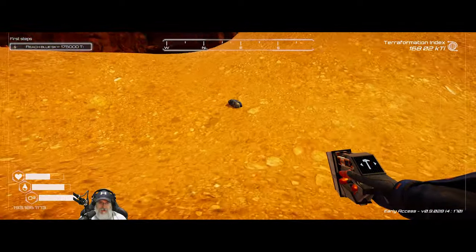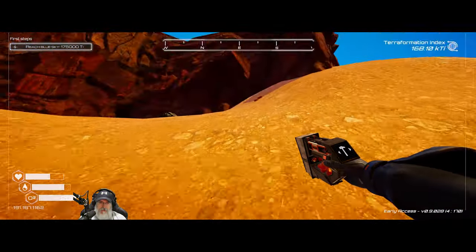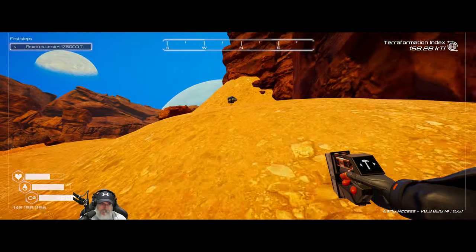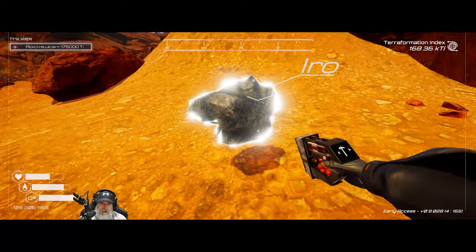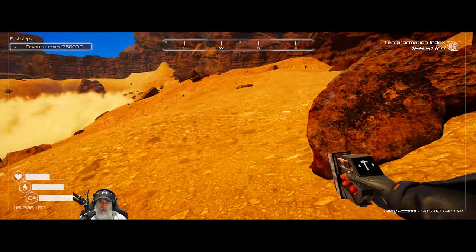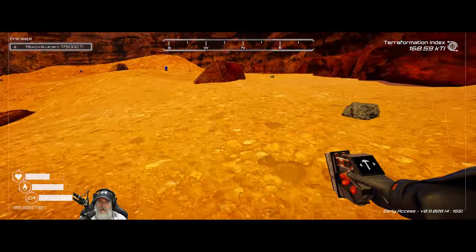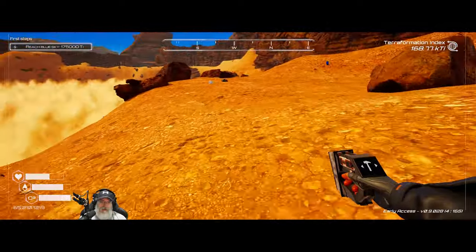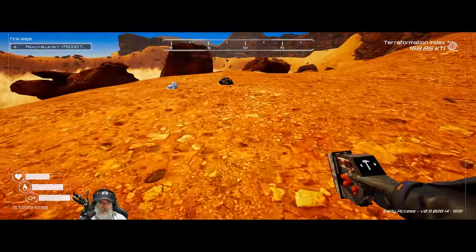There's another iron there, and another iron there. Now that I see there's still a lot of ice over here, I'm not worried about ice. We'll be fine. I just didn't know this was over here — I assumed that once we got over that hill, that was the end of the map. Obviously I was incorrect about that, which is a good thing.